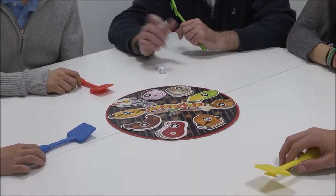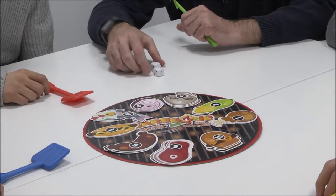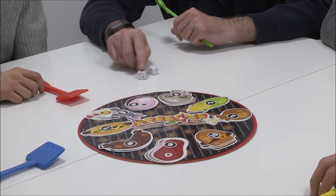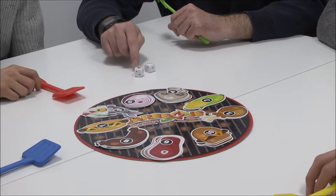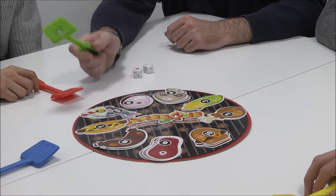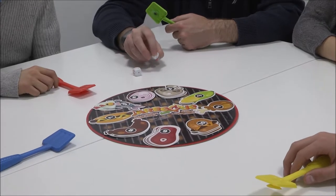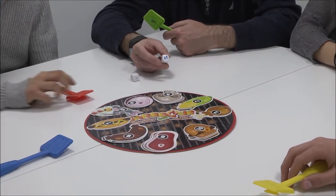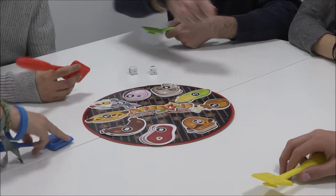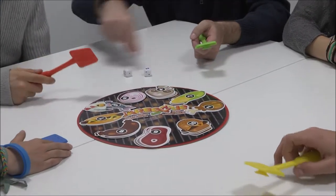However, there are some more rules to make it more attractive. One rule is that when you roll a joker face on the dice, that player has the ability to choose any piece of food — nobody else can do that, only that player. The other option is when arrows come up on the dice, which allows you to swap cards with another player, because they might have a card that suits your sequence better.